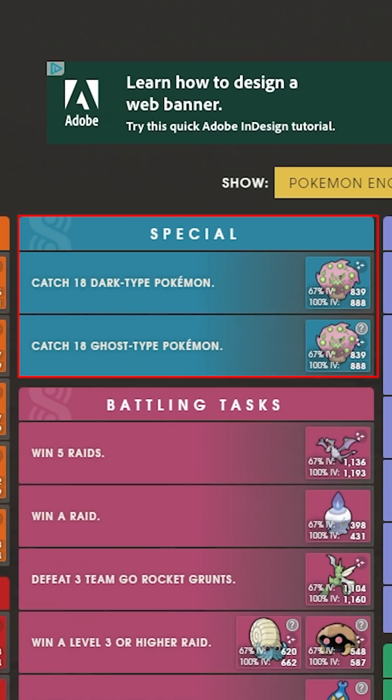Plenty of these Dark and Ghost-type Pokemon will be spawning in the upcoming Halloween event on October 16th. So if you want shiny Spiritomb, now's your chance to start getting it. Comment below if you're going to be hunting this shiny, and follow for more tips.